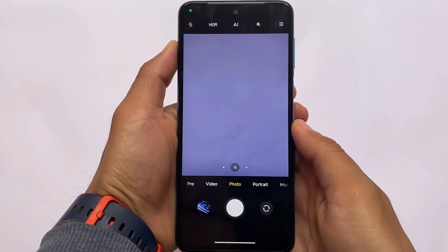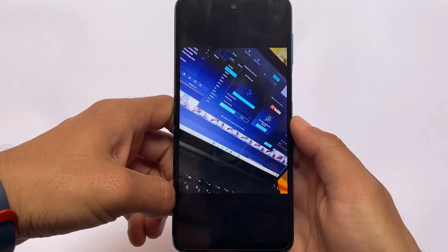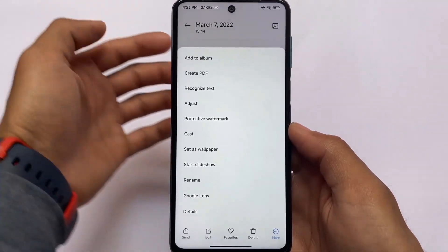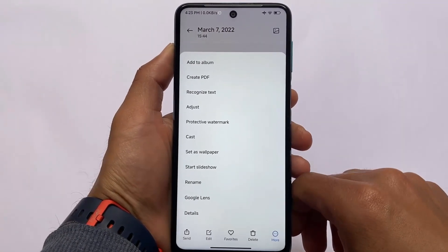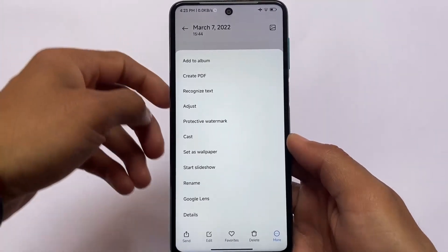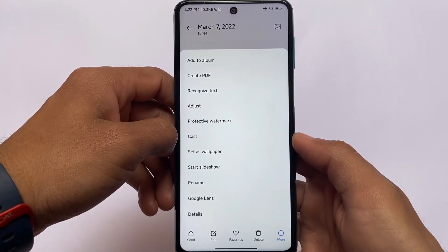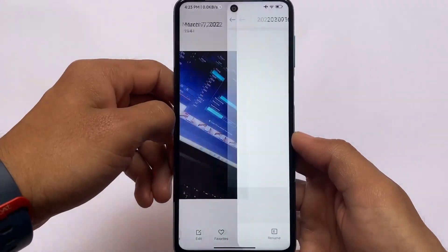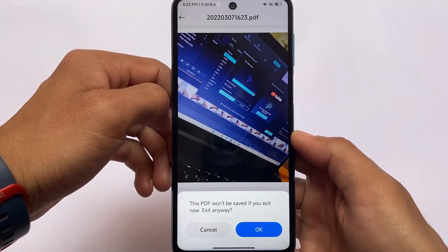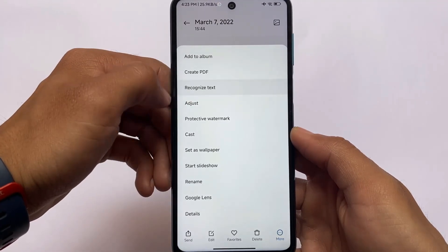Moving on to the camera section — I've tried recording videos and clicking some photos. In the Gallery's more options, you can see: create PDF, recognize text, adjust, and protective watermark. Create PDF is a very good option available in MIUI 13. I enabled it and you can save, rename, and send the PDF. A lot of good options are already available in the MIUI gallery.